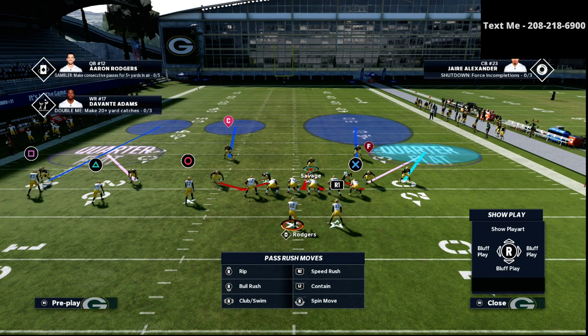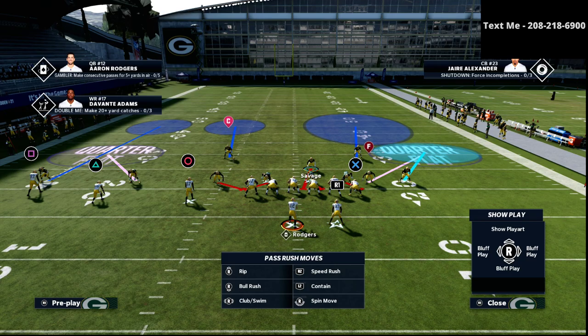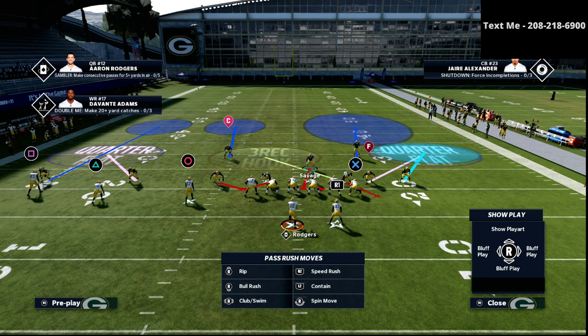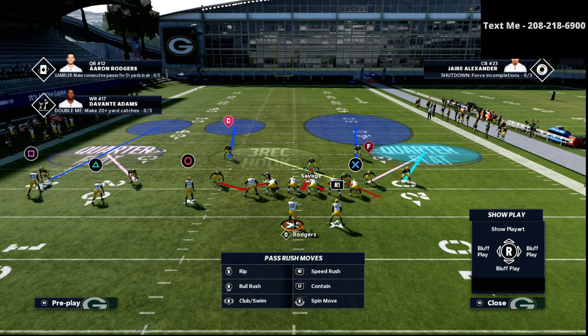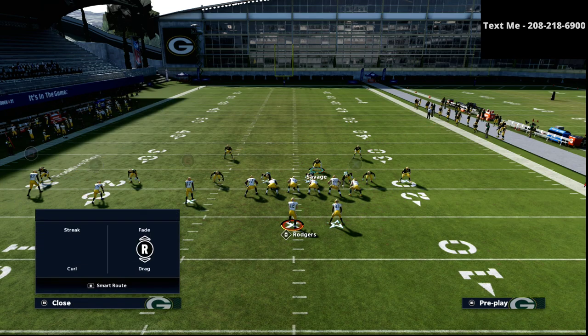From there we have several options. I like to keep it simple — I'll put the defensive lineman on the right side into a three-rec hook zone. Then on the left side I'm going to take the linebacker over the circle receiver — this guy here, Amos — and I'm going to man him up onto the circle receiver. That's all you're going to do, and basically you're going to watch pretty good coverage happen.